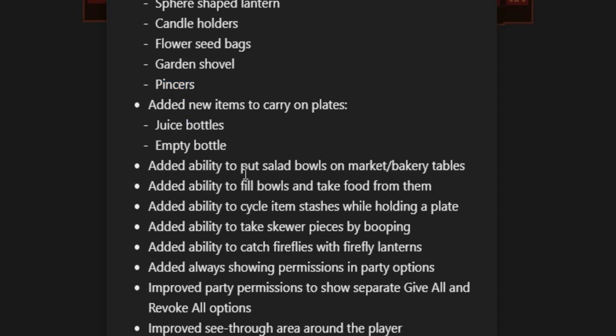But it doesn't end there. They also added the ability to put salad bowls on the market bakery tables, and you can kind of make your own because you can fill those bowls with stuff. You can also cycle item stashes while holding a plate, which is pretty helpful. They added the ability to take skewer pieces by booping — so if you're holding one of those skewers and someone boops you, they can take little bits of food off the skewer and eat it themselves. It's just like how the grapes work.